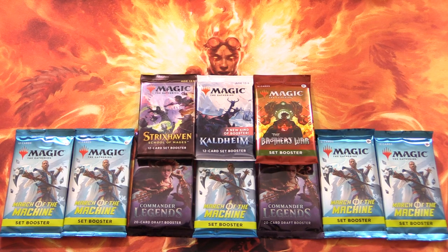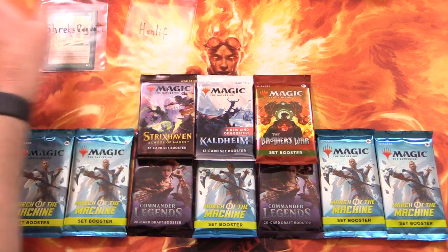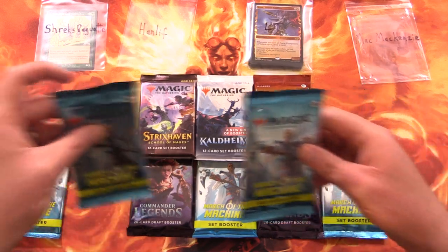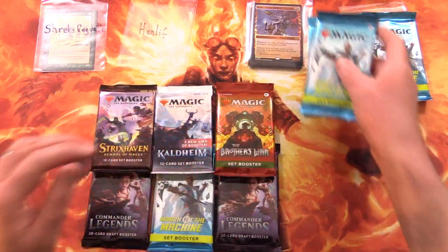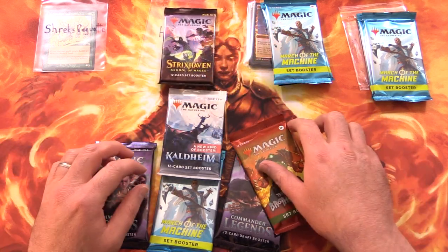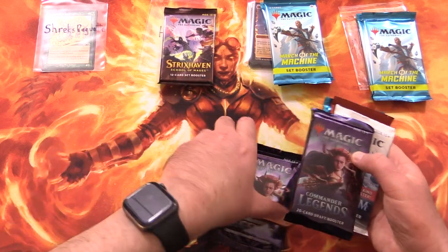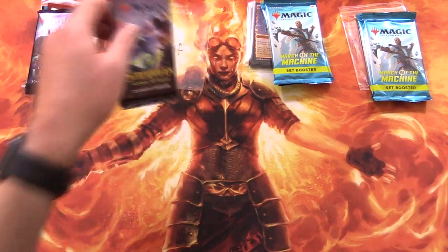Today's patrons — we've got a new patron here: ShrexBaguette, Hanliff, LTE, and Mac McKenzie. Grabbing two here for Mac, two here for LT, Strixhaven going to Hanliff, and everything else here. We will make a nice sandwich here for ShrexBaguette. Let's get cracking.